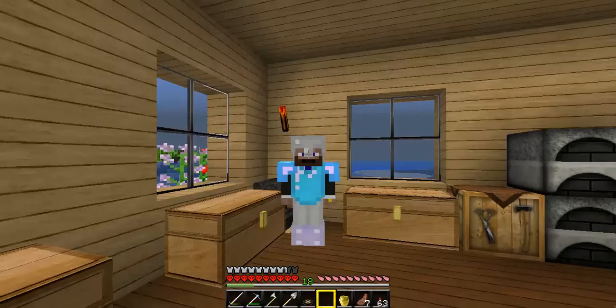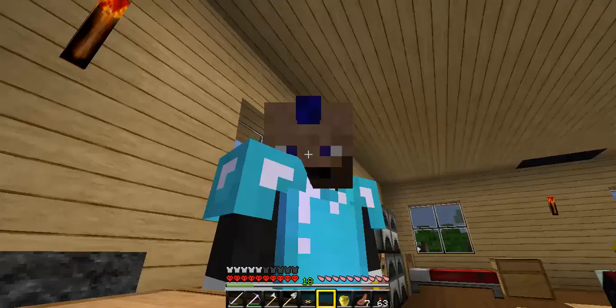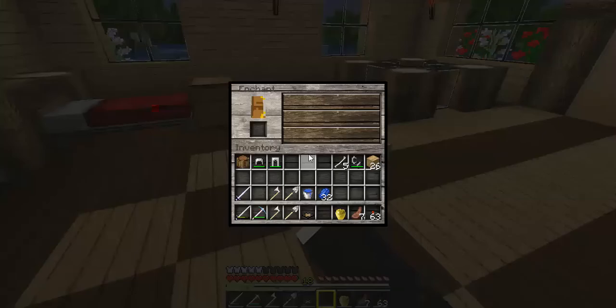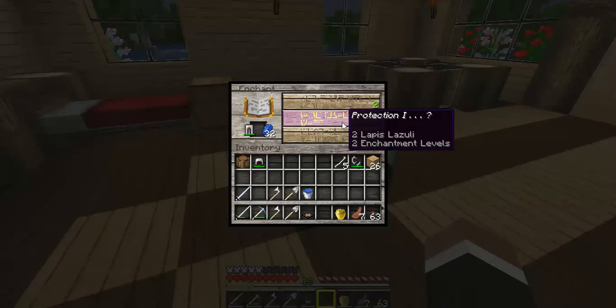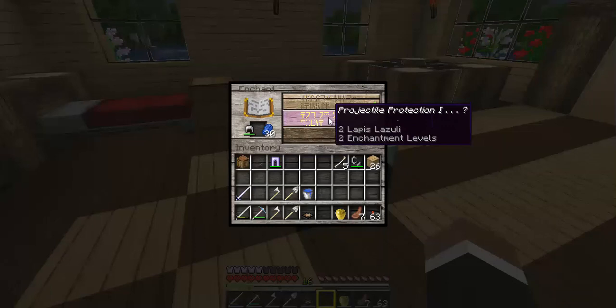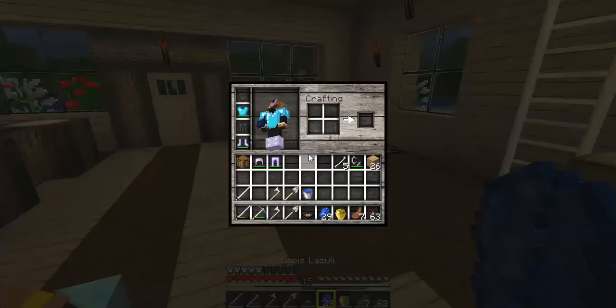Let's drop off the helmet and the leggings. Pop that in, pop that in — we got Protection one, Protection one, Fire Protection one. For now let's just go ahead with Protection one. Projectile Protection one. Pick those back up. So we've got all straight protection and then Feather Falling. Pop these bad boys back in here.